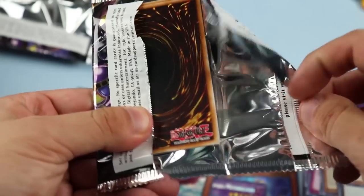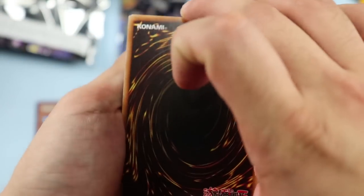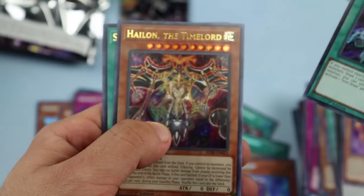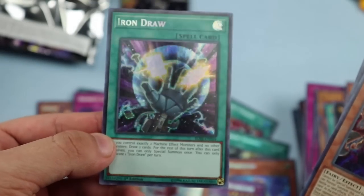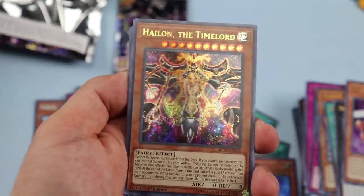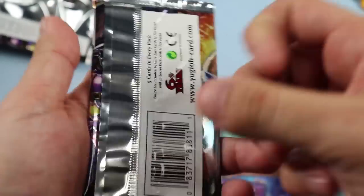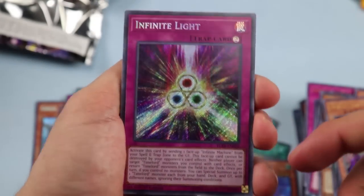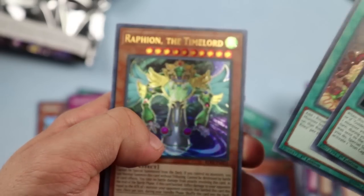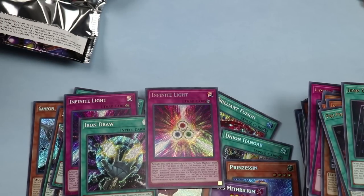We've been getting pretty lucky on all these on-camera box openings, so can't really cry if we don't get the Golden Castle. Iron Draw — that's a pretty interesting effect; it revolves around Machine-type effect monsters, might be relevant in the future. Another new Time Lord, Halion. Summon Dice, Wind Rose, Duelist Alliance — last pack, can this be it? Infinite Light, Iron Cage, Preparation of Rites — that's a good one. Raffion. And Cauldron of the Old Men. That's the box opening!